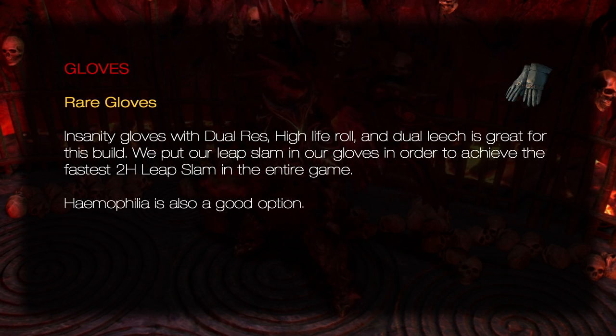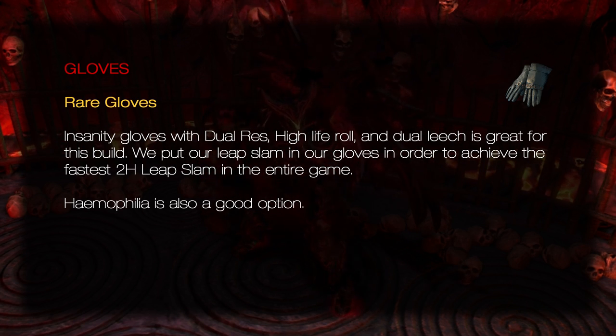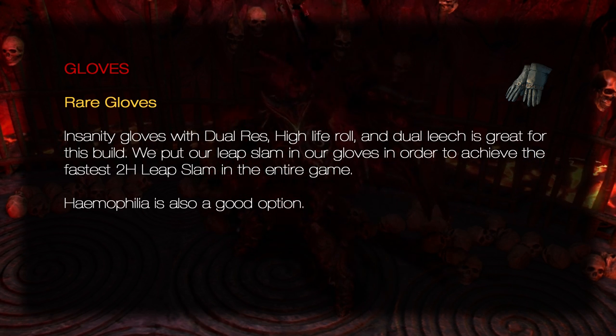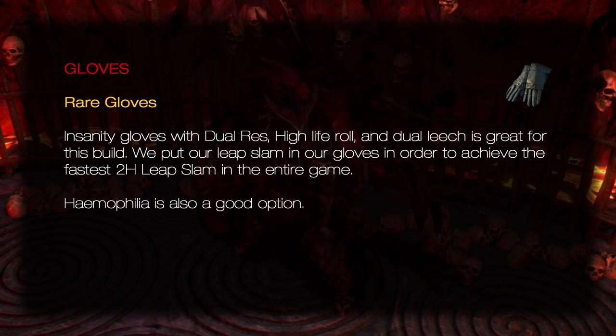Gloves: Rare Gloves. Insanity Gloves with dual res, high life roll, and dual leech are great for this build. We put our Leap Slam in our gloves in order to achieve the fastest two-handed Leap Slam in the entire game. Hemophilia is also a good option.